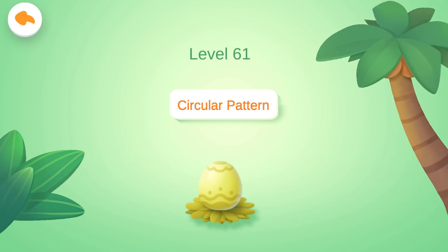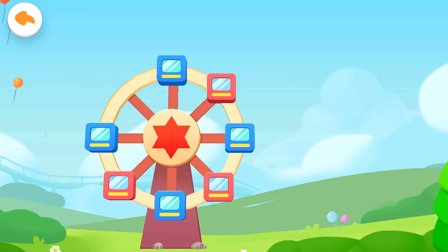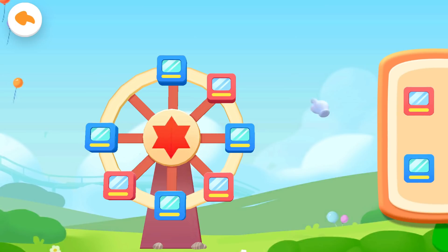Level 61: Circular Pattern. The amusement park will be open soon, but the carriages for the Ferris wheel are not ready yet — can you check out what is missing? Blue, Red, Blue, Red, Blue, Red — we still need a red carriage. You can install it. Yes, just like that!